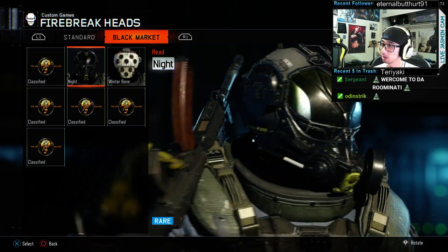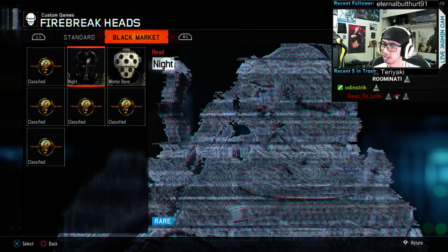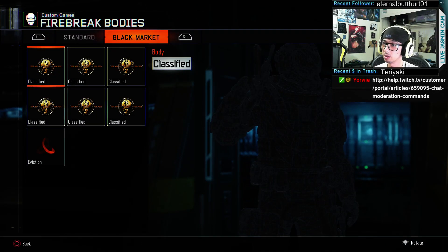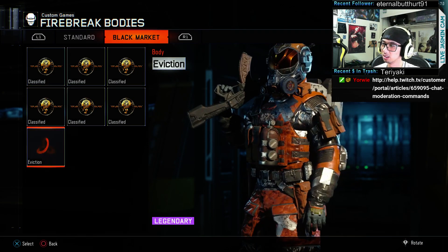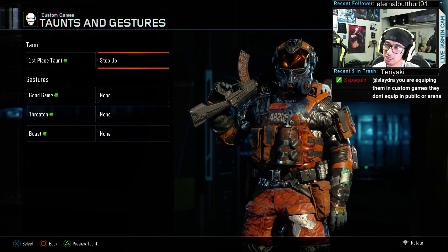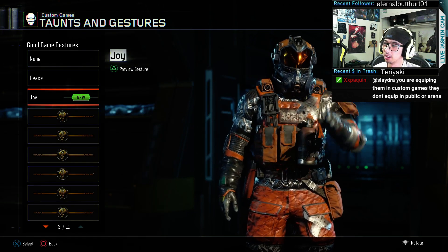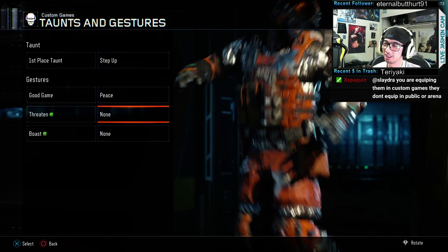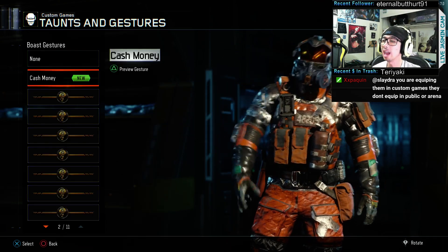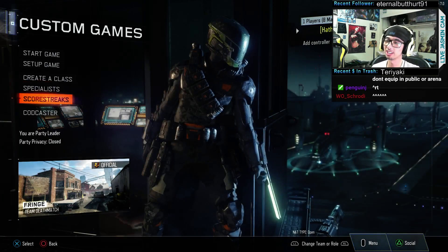We actually unlocked something with Firebreak — we got two things. I don't really like either one of those to be honest. What about body? We got Eviction — it sticks out too much; I don't think there's a map that's all orange. That one's kind of okay. Oh, we got Cash — I like that one too, that's pretty good!